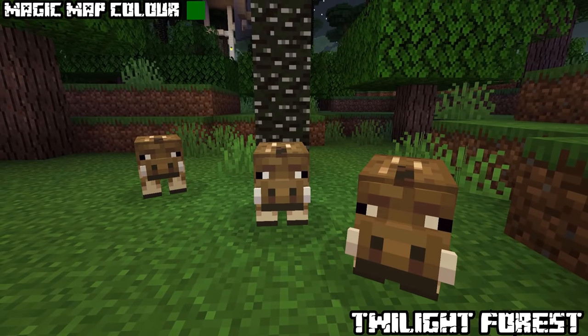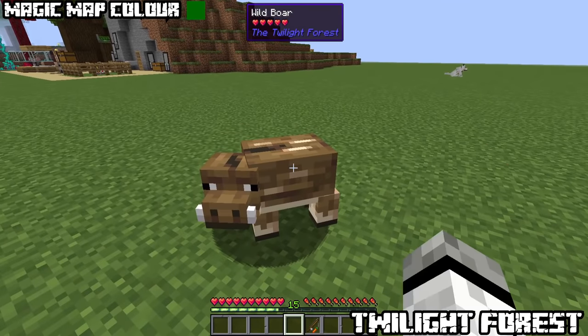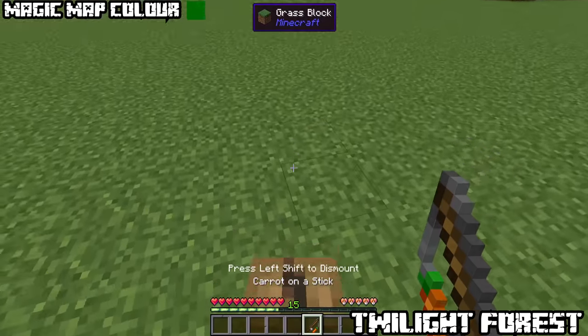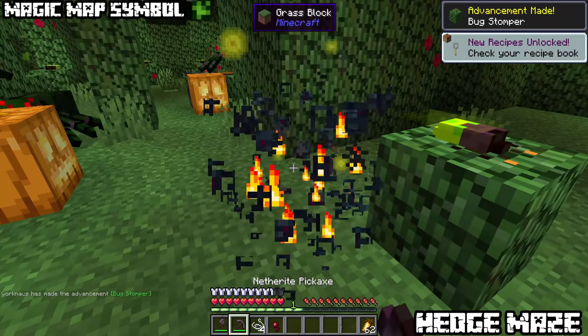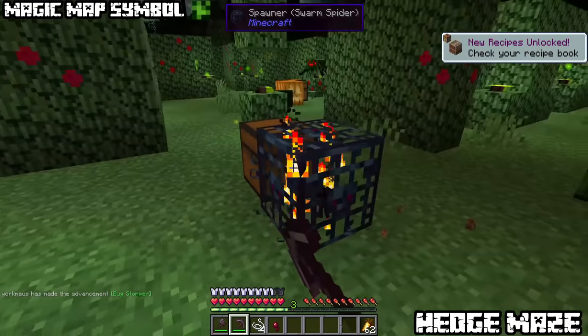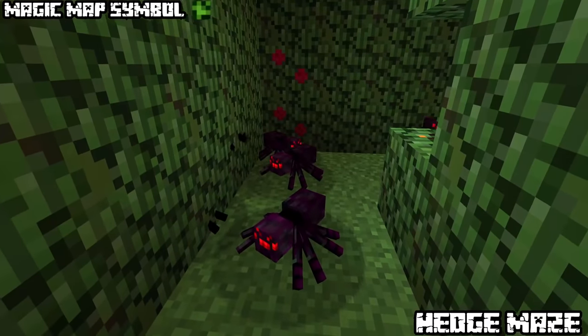Wild boars won't attack you back; they can be ridden like pigs with carrots on a stick and bred with carrots. In this specific biome one can encounter dungeons not included in the progression system, such as hedge mazes — labyrinths with some open rooms decorated with jack-o-lanterns and filled with basic loot. Monsters lurking in the dark include hostile wolves, swarm spiders and hedge spiders.